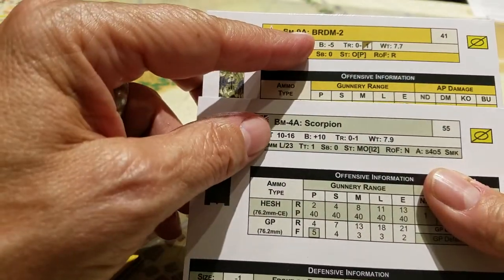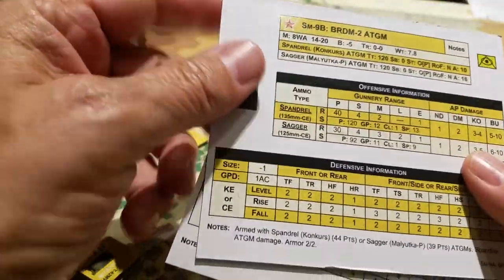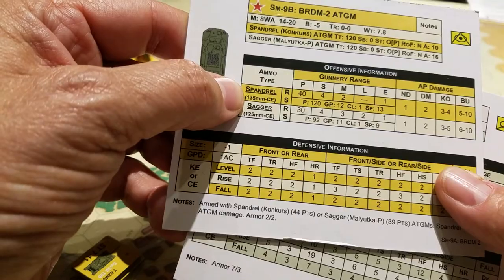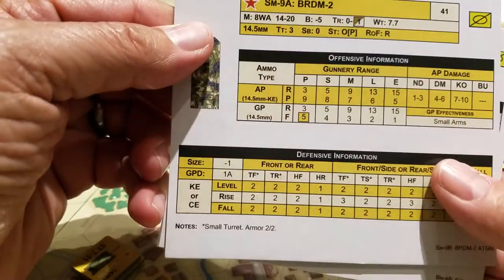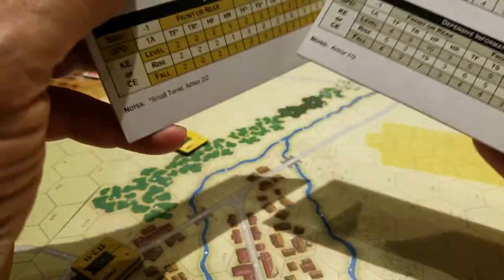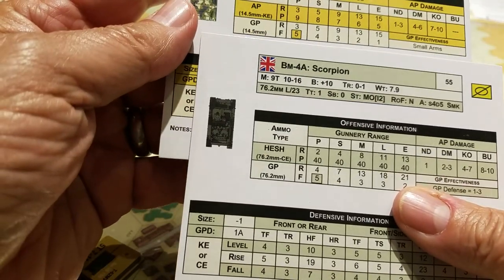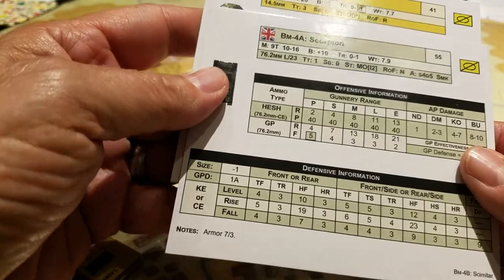The second thing that went wrong is that only the very OCD would pick up there's an SM9A and an SM9B, which has the big four-letter hint: ATGM — meaning you get to fire off these Spandrel ATGMs which just kill everything. Or you've got a 14mm gun, whoopee. Which is why the British only have Scorpions with a similarly modest penetration rate — not quite equivalent vehicles, but near enough for government work.